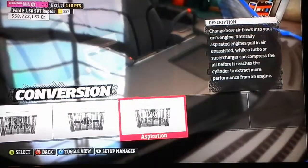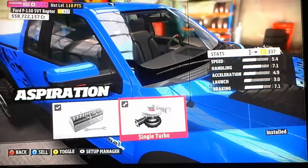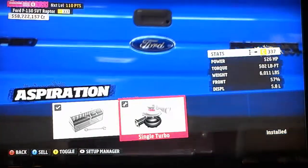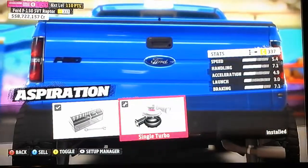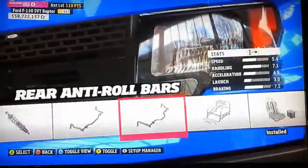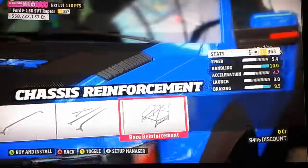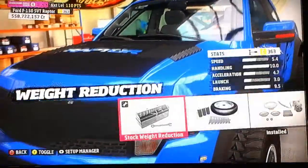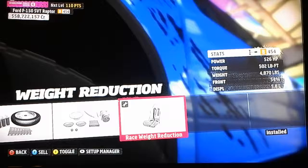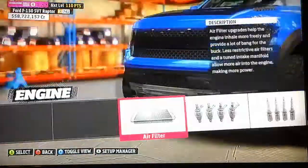The roll cage is modded. See how it adds that acceleration — it adds tons of grip in the back. 4,800 pounds. See, it's hard to get that off the ground. 813 horsepower.